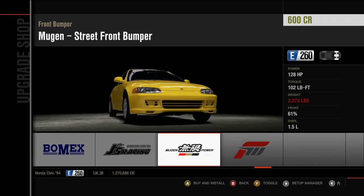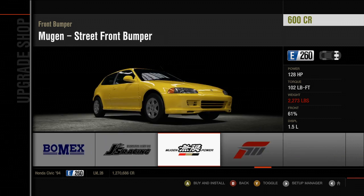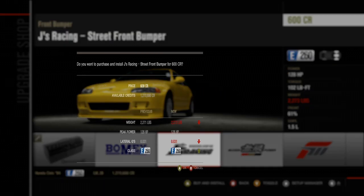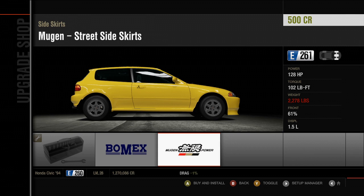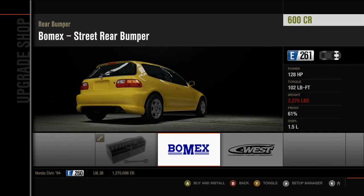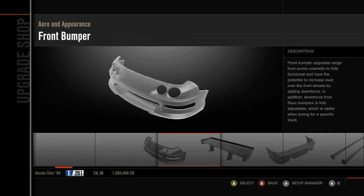What kit should we go with? We could go with a Mugen one — Mugen's cool. Mugen or JS Racing. I kind of like how low that one is. Let's see if the full kit is that low. Oh, there's no side skirts. That's no good. Or rear bumper. Useless. We could go with a full Bomex kit.